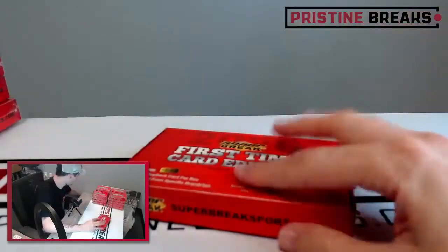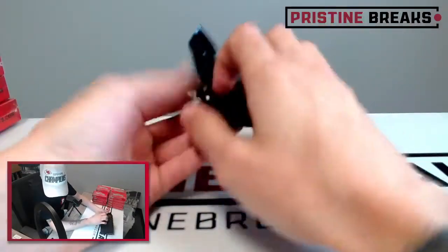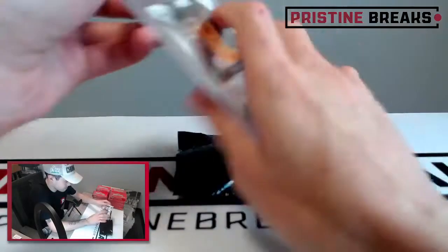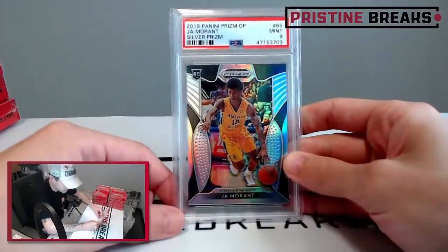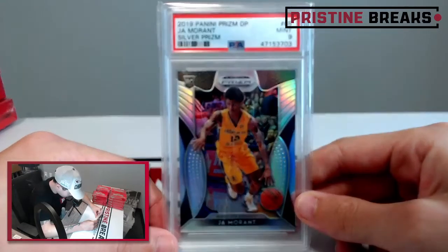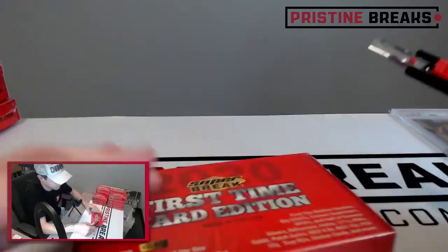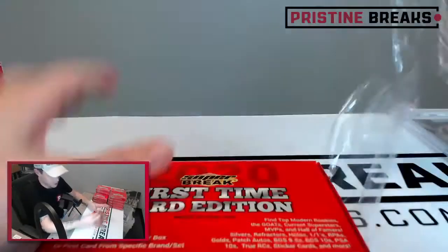Box number one — let's pull some fire. We got some really cool stuff this morning out of our baseball team break, so hopefully we can keep that trend up. Here we go — first card is a 2019 Panini Prism Silver Ja Morant rookie. That is a pretty darn good start — nice Ja rookie to get us going.